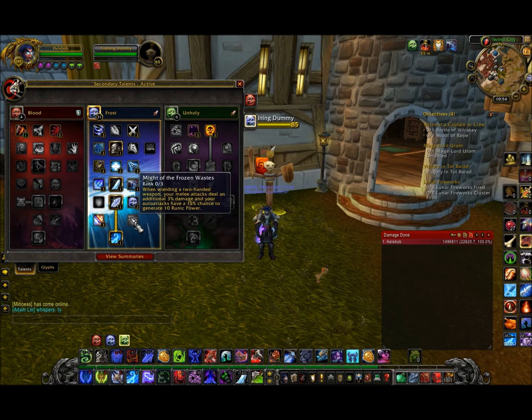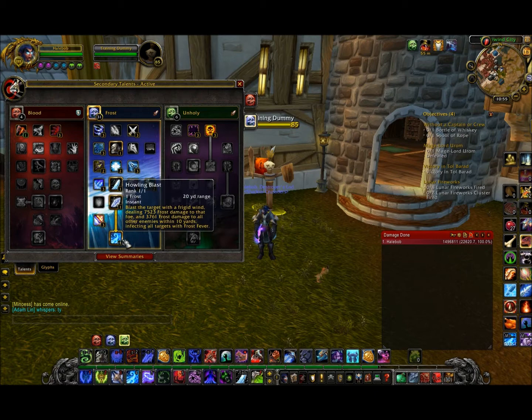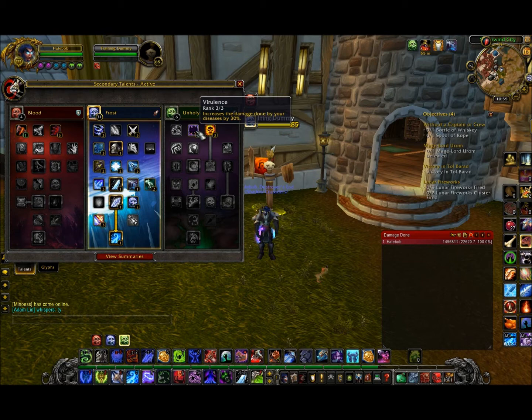In PvP you should be dual wielding and not going two-handed, because two-handed is weaker in PvP. Howling Blast is one of your strongest abilities in both AoE and single target. Virulence increases damage done by your diseases — you'll always have diseases up so this is really good to have. It also increases your Blood Plague and Frost Fever duration by 12%, so you don't need to refresh them all the time.